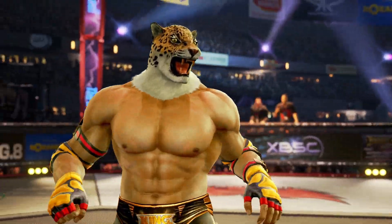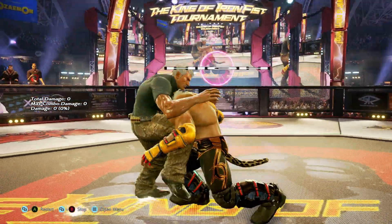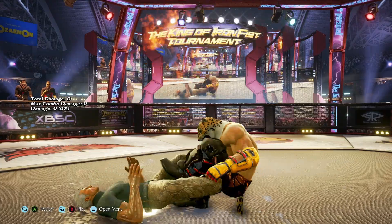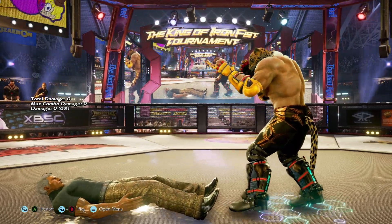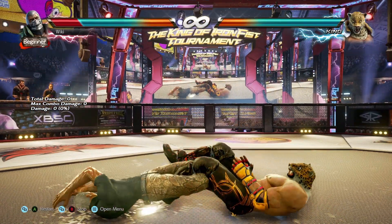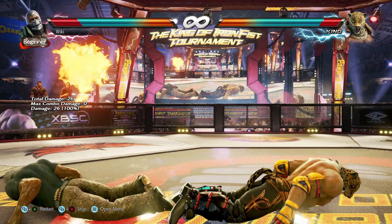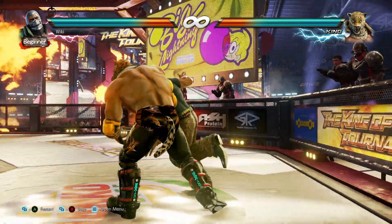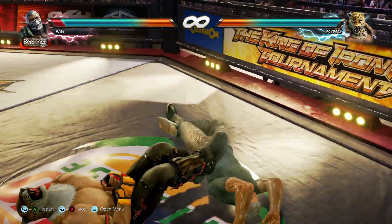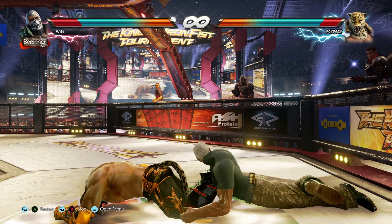Coming up next we have King's Figure 4 Leg Lock — another throw you guys might be familiar with. What makes this unique to me is the special reversal option. This reversal can be done by pressing 1+2 at the right moment and will deal back some of that damage to King. This weird interaction never fails to get a laugh out of me. I'm not quite sure what Brian is doing to damage King here, but if you feel like you know, please let me know in the comments.